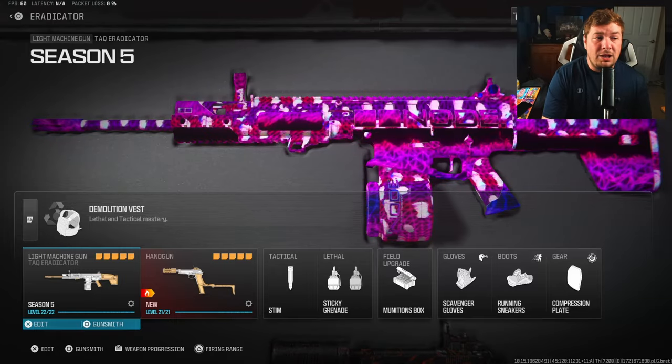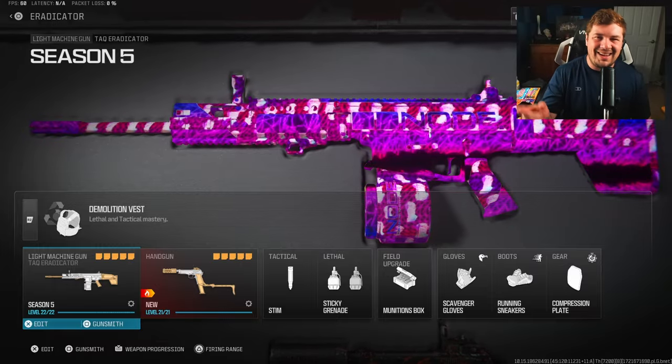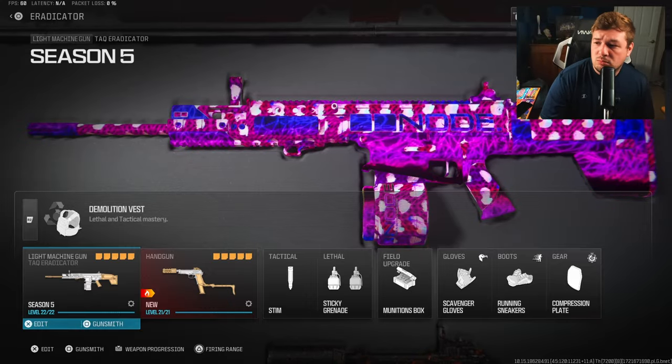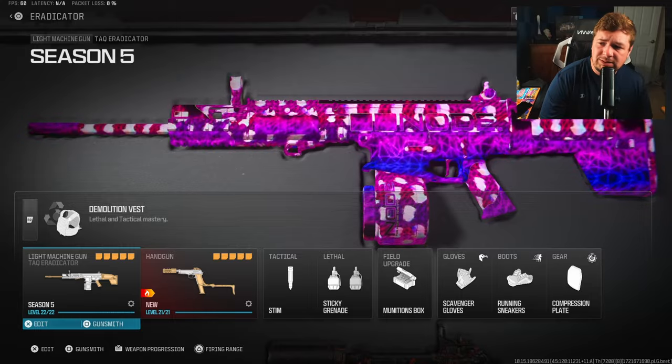The rest of my loadout is going to be on screen — if you want to pause to copy those down, make sure you're hitting the like and subscribe button. Let's get into Sub Base featuring this Get Higher camo. I like it — kind of distracting, but I really like it. Let's get into it.